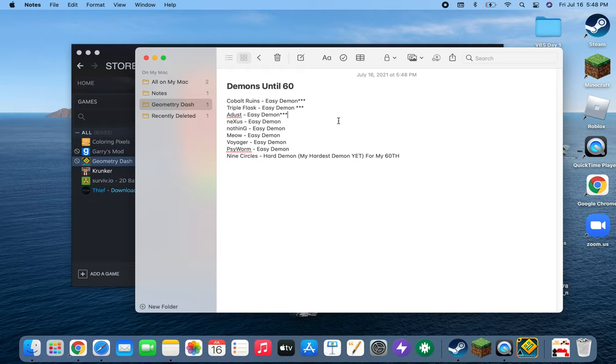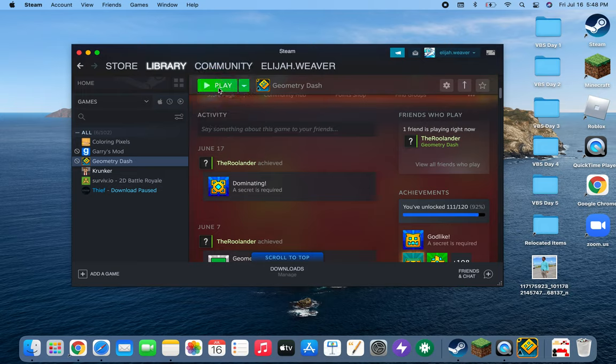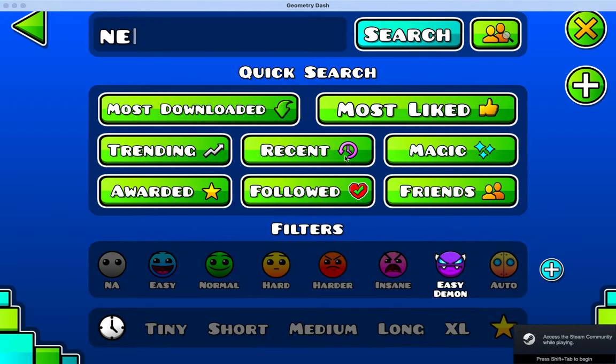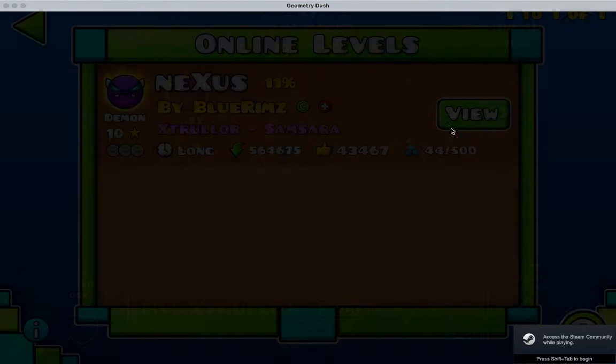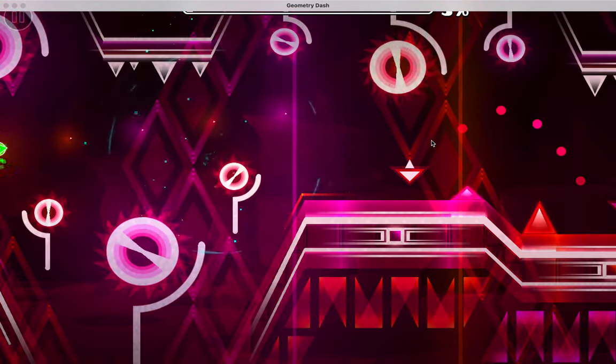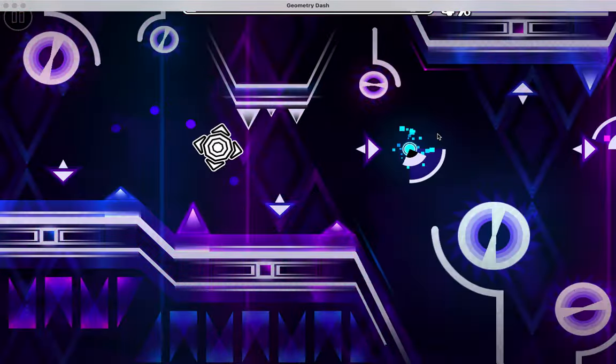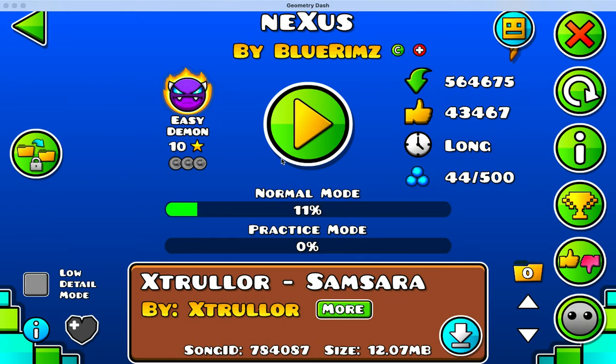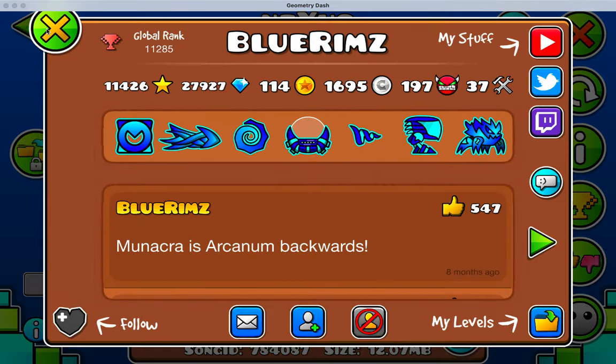At least we got that done and it's finished. The next one is Nexus — I don't know who it's by, let me check real quick. I think I got this in the demon roulette so I might have some percent on it. I think I might remember this one. It'll probably be fun overall, so let's end the video here and I'll see you guys in the next one.